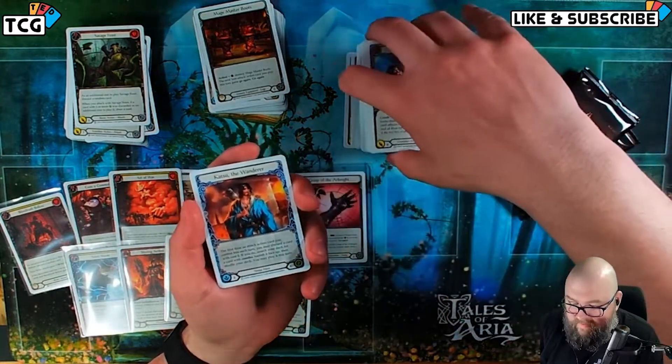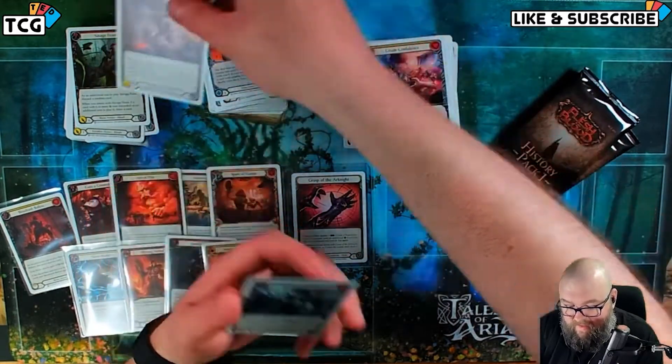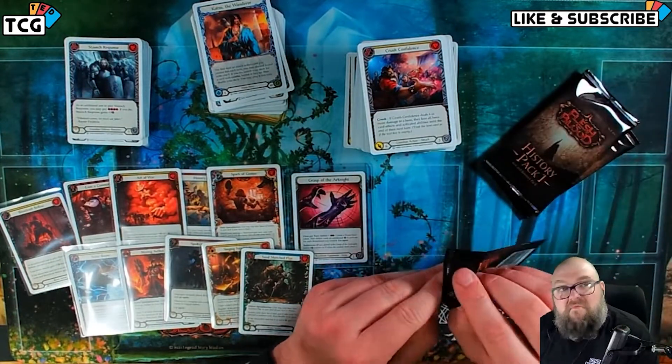Ooh, Katsu in white! Crane Dance, Staunch. Katsu in white — I could dig it.